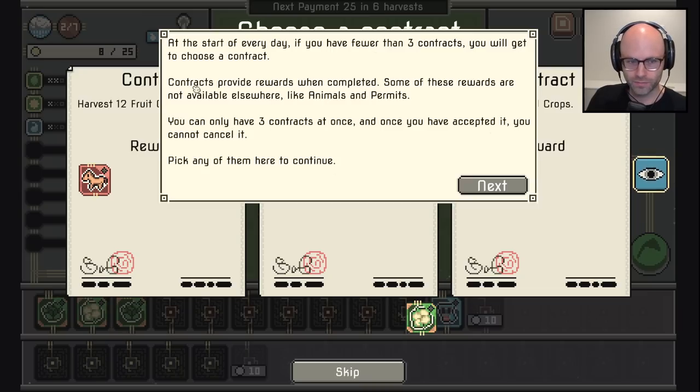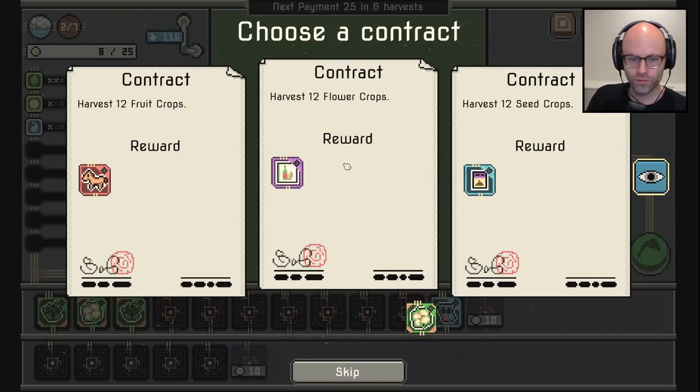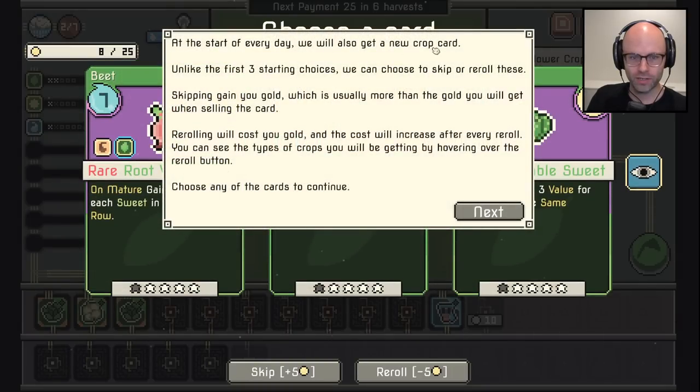At the end of every day, if you have fewer than three contracts, you will get to choose a contract. Contracts provide rewards when completed, and some of these rewards are not available elsewhere. You can only have three contracts at once. I would like to harvest twelve flower crops, because we already have a flower. At the start of every day we'll also get a new crop — we can choose to keep these or re-roll. Skipping gains gold, re-rolling costs gold and the cost increases after every re-roll.